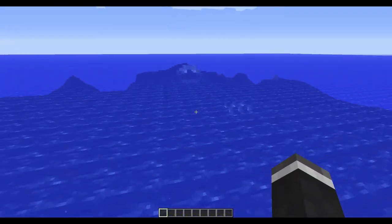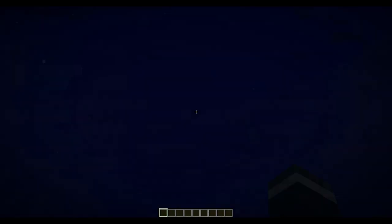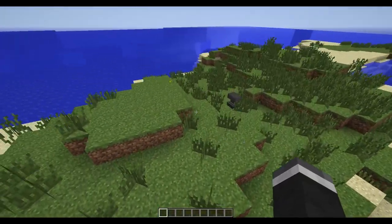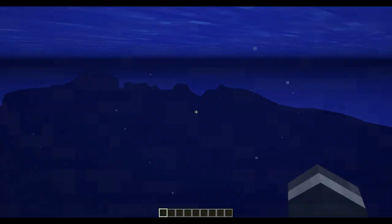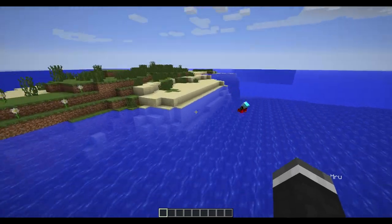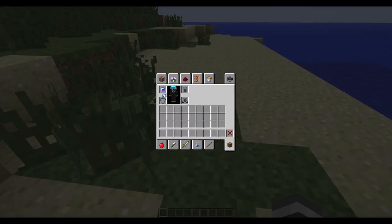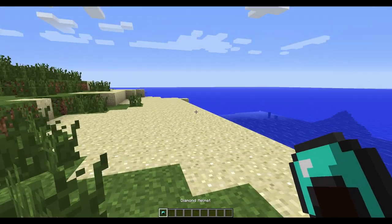So basically, this thing is absolutely massive, and my water breathing helmet does not want to work because that has Deathstrider on it. That's another thing we found - Deathstrider makes you swim faster. It's not really noticeable on the helmet, but it's definitely noticeable on the leggings. Respiration gives you vision underwater.